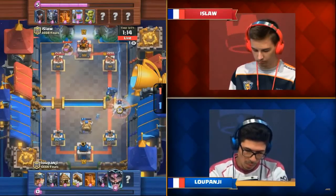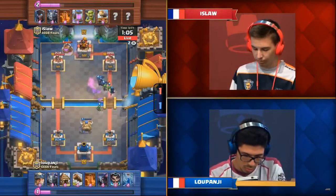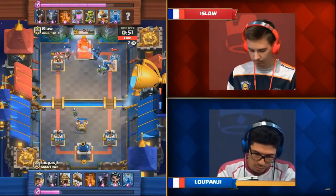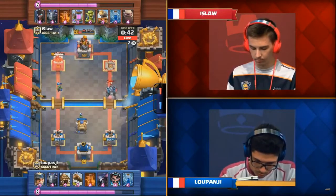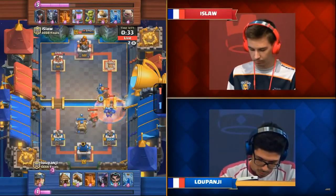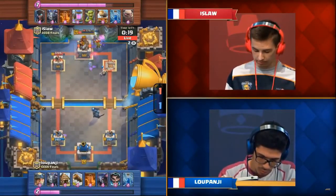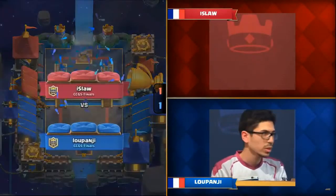Ice Law has an absolute monster of a double elixir punish deck and the Golem starts to mount up. The Cannon Cart gets chopped up by the Pekka and E-Wiz combo. Luponji says: you're going to play Golem, I'm going to play Pekka at the bridge. With an 8-elixir win condition and being outcycled, Ice Law has no real answer. The Pekka has taken the King Tower down to 840 hit points. A big push comes from Ice Law but the Poison delivers so much value, and the Pekka takes down the Night Witch instead of the Golem. Luponji gets the 2-1 — an unbelievable deck choice by Luponji.